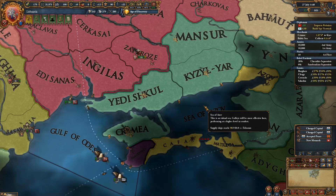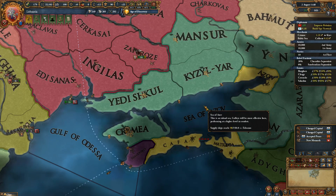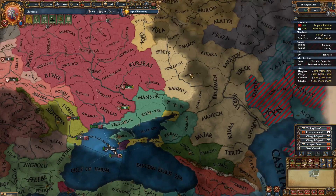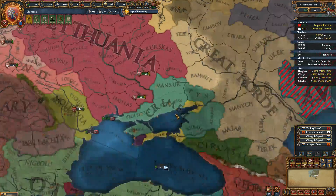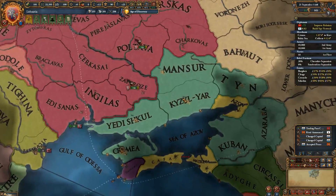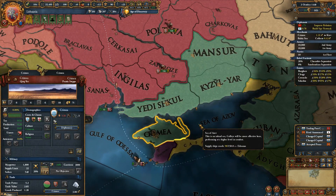Should we declare the war now or get more claims? Probably get more claims first. We're not going to declare war just yet — we're going to wait. Let's try speed three. We're going to let our spy power build up in Crimea and invade once we've claimed Monsoor, Kizil Yar, and Crimea's capital itself.